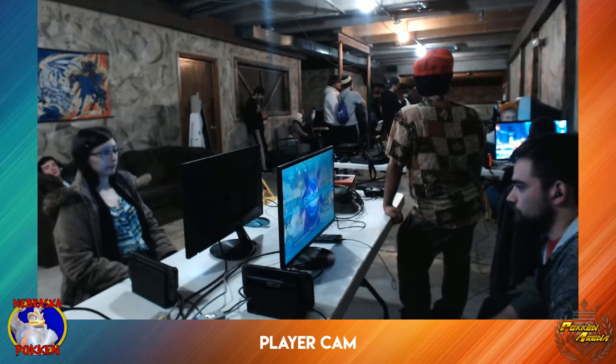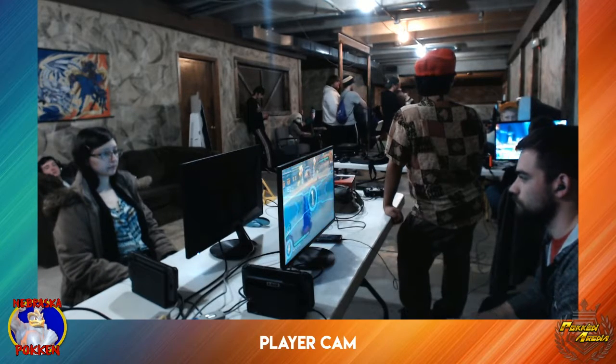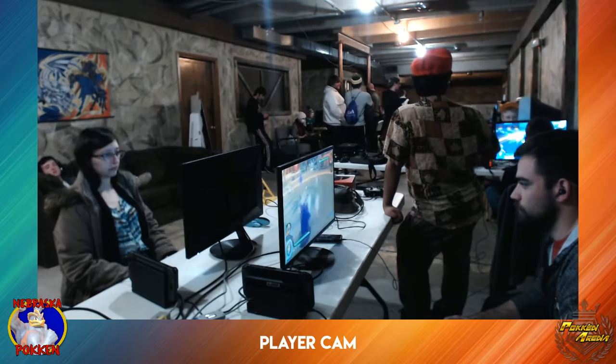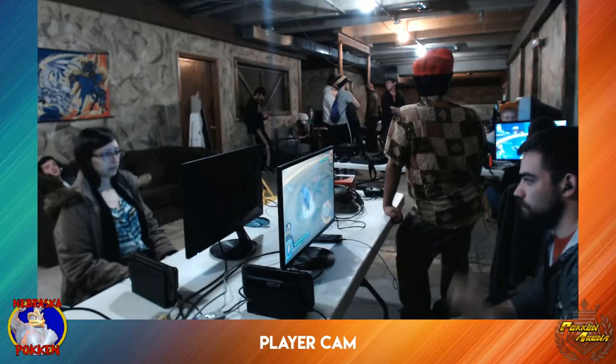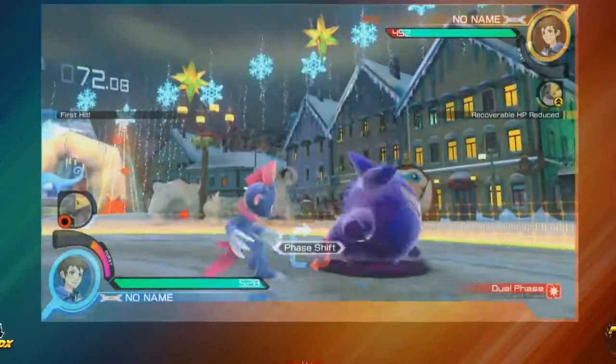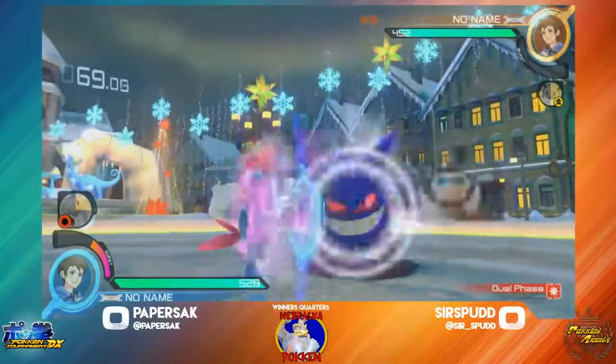We have Sir Spud — he has a really good neutral game, it's really hard to poke at him. He tries to punish jumps as many opportunities as he can. Faviside is just going to throw out these traps and it's going to work out here in field phase. Already half burst just with one field phase.